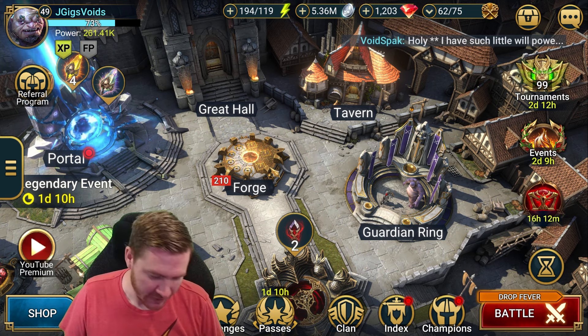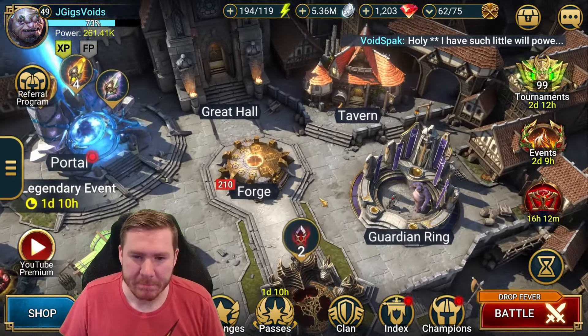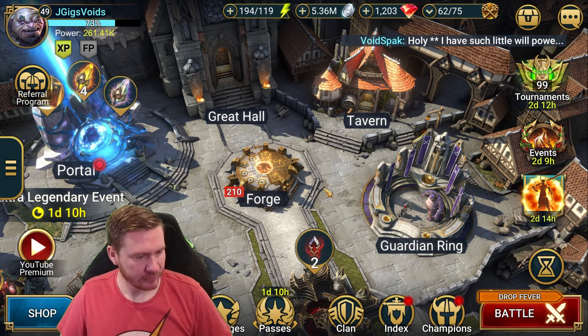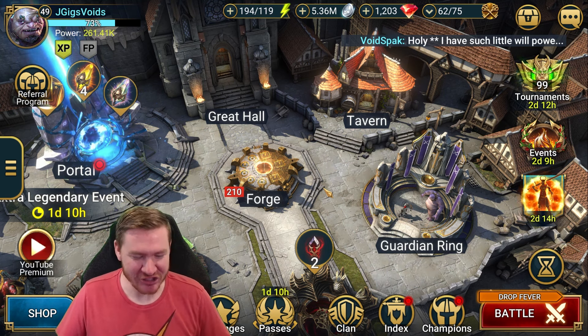Part of me wants to just dump all the shards and have a bunch of food because I really need to get champs built. The sacreds will continue to pile up over time as we progress. The odds that they're going to do a void fusion are just so low — but maybe they'll do one really soon just to spite me, one I can't do, just to spite me.